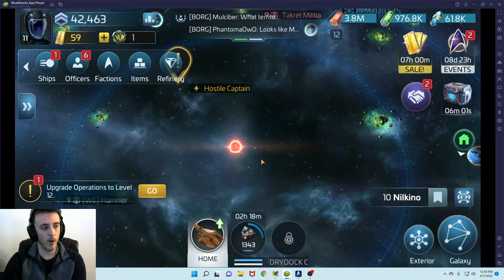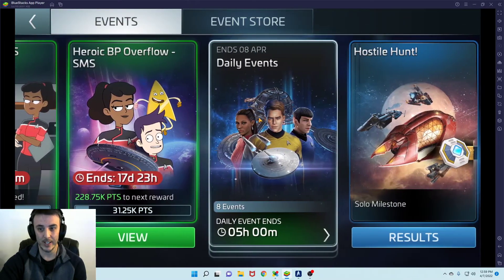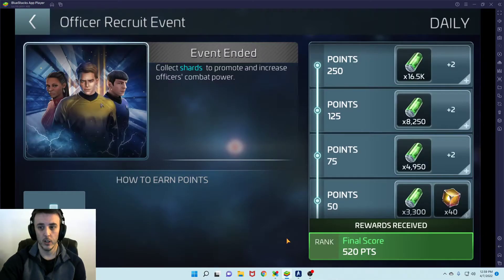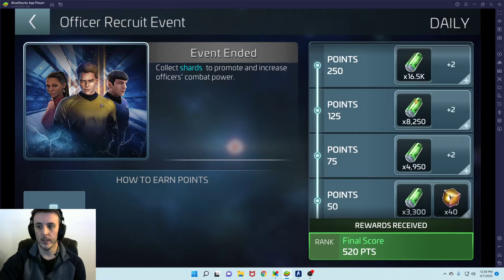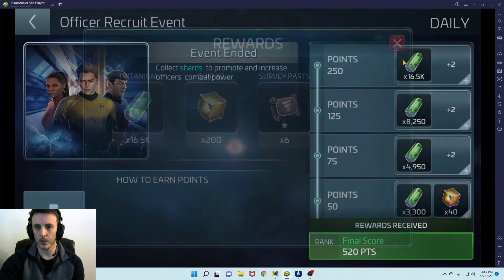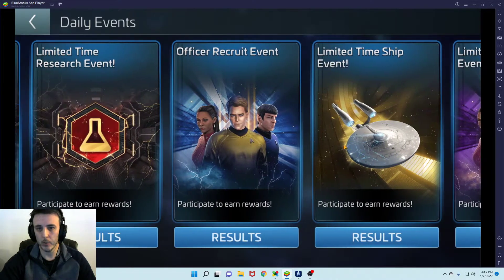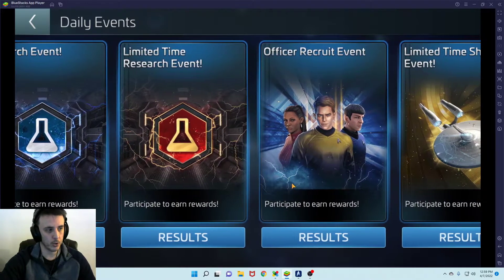Every six hours or so, there are daily events. This morning there was an officer recruit event where gaining officer shards earned points and rewards — including 33,000 Tritanium plus ship XP and ship parts. The heroic version requires more officer shards and more points to complete, but the rewards are better. So stagger your recruit opens to align with these events rather than opening packs randomly throughout the day.